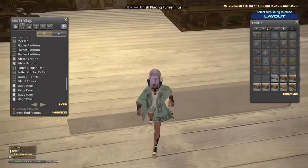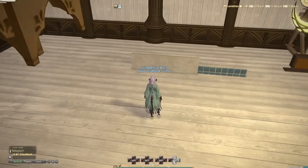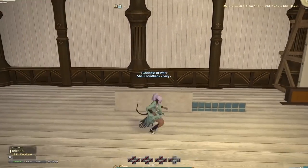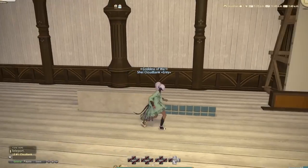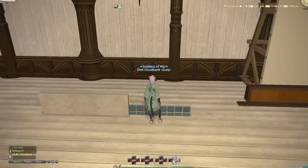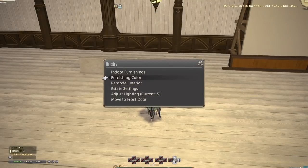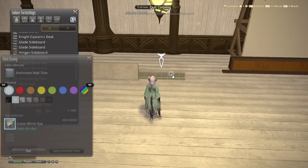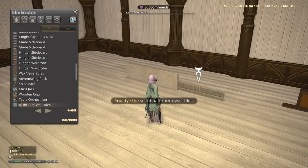As you can see, we've semi-floated this. The downside is that you can't dye this particular furnishing, but you can dye the bathroom tiles to any color you want to create kind of a lip, like so.